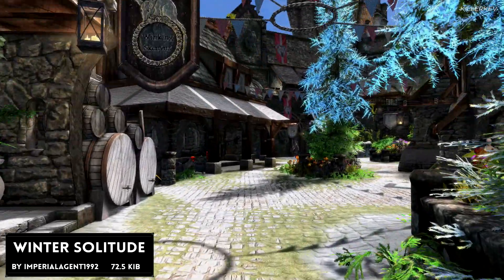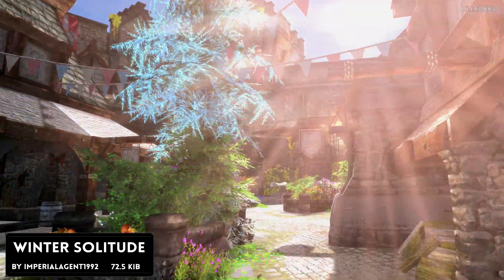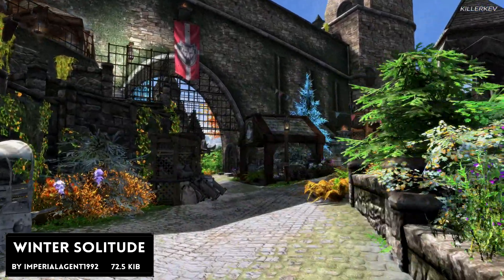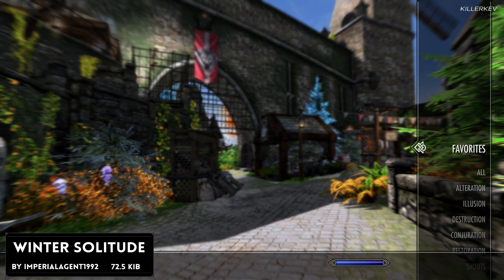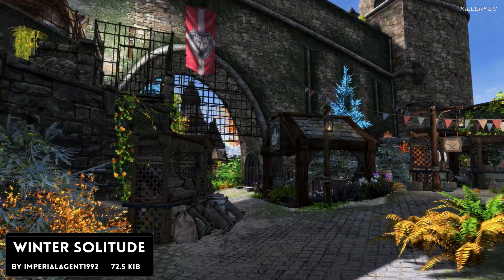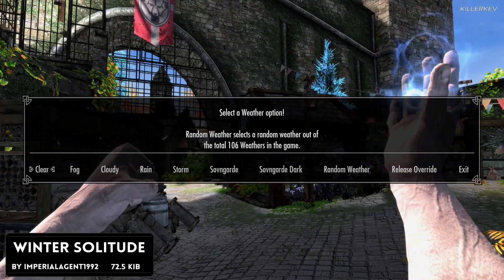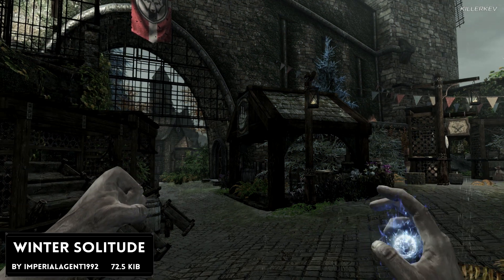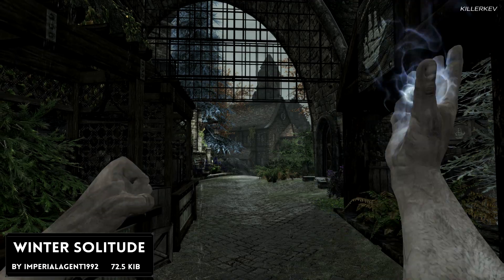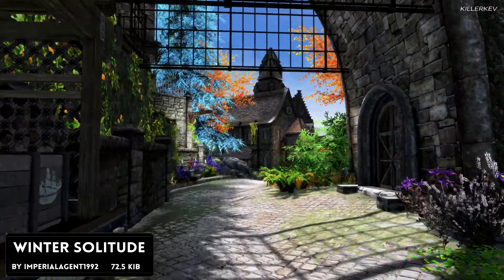Winter Solitude comes in at 72.5 kilobytes. It simply covers every bit of Solitude in a beautiful snow-like powder, even cleaning the floors to the rooftops. For that download size it is absolutely incredible. If you love winter or that cold, harsh environment this is going to be great — it sort of replicates that crisp, frosty morning experience in real life within Solitude.